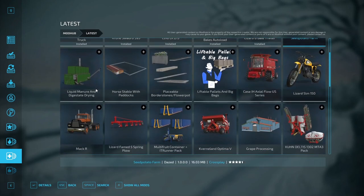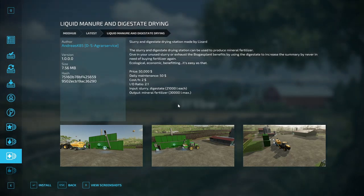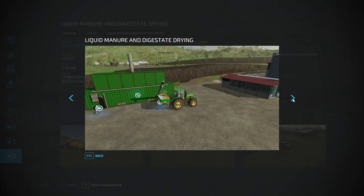Next is the Liquid Manure and Digestate Drying station by Andreas K85 and DS Agro Service, made by Lizard. It converts slurry or digestate into mineral fertilizer, so you never need to buy fertilizer again. It costs 50,000 dollars, has a daily maintenance of 50 dollars, costs 2 dollars an hour, with an IO ratio of 2:1 — input is slurry or digestate at 21,000 liters each, output is mineral fertilizer at 30,000 liters max.